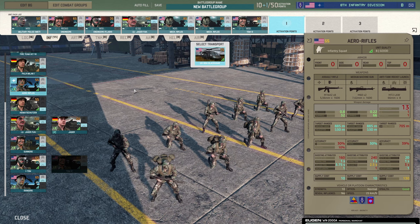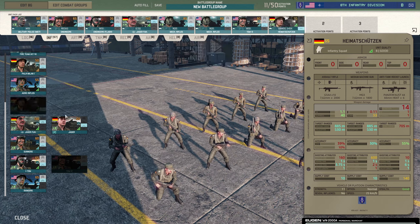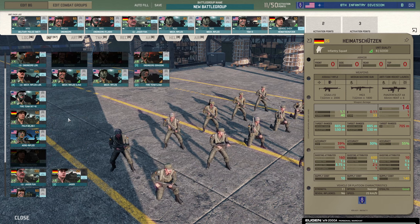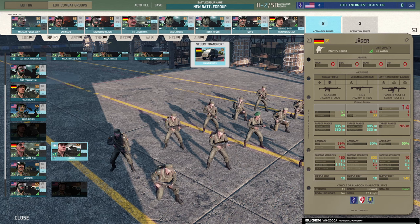What about the Heimatschutzen? Great little squad - you get 12 of them. They're cannon fodder to some extent, but you get so many of them and they have decent weaponry. They're an 11-man squad, so I'd bring them because you can flood an area with those, particularly on a forested map where you need to just go in with lots of infantry. It's basically a Jaeger but with more of them. The main difference is the Jaeger have a bit more training, but I've never really had problems with troops running away.